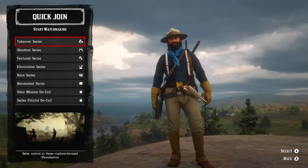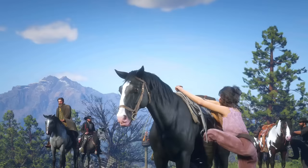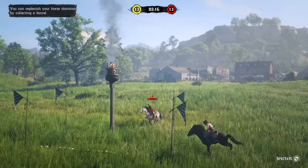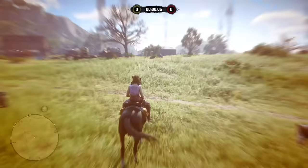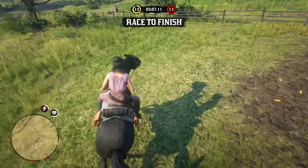Next we have PvP showdowns and horse races, found in the quick join part of the left menu. Horse races are just terrible for making money, gold, or experience — a solid tier D. Many horse races will end in less than 3 minutes, so you will receive no gold at all and a very small amount of money and experience. Even races lasting 4-5 minutes yield a pathetic 0.08 gold bars. Considering you're not getting paid for cutscenes, loading screens, and time between missions, per hour you will earn almost nothing even with double or triple payouts.